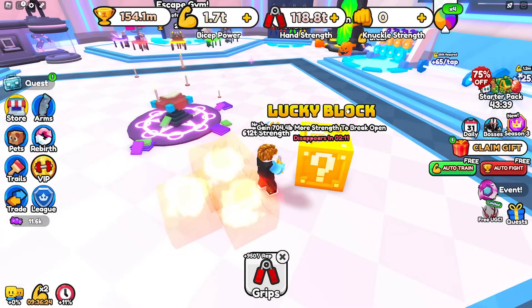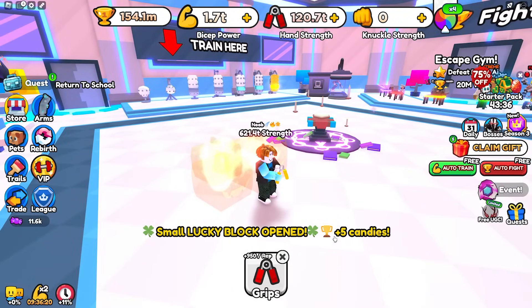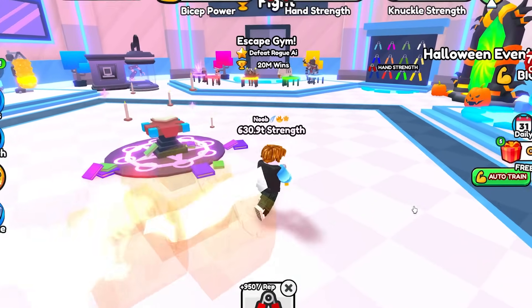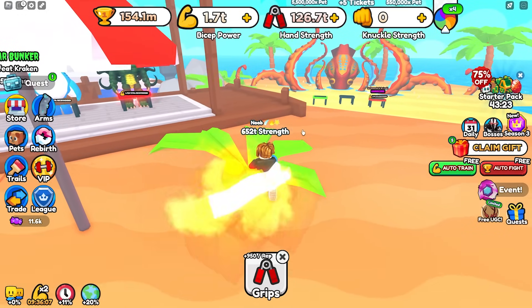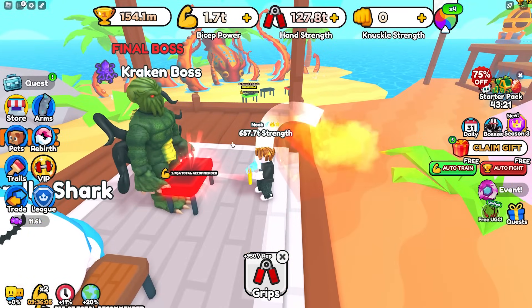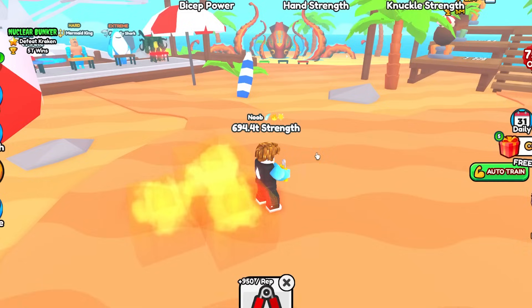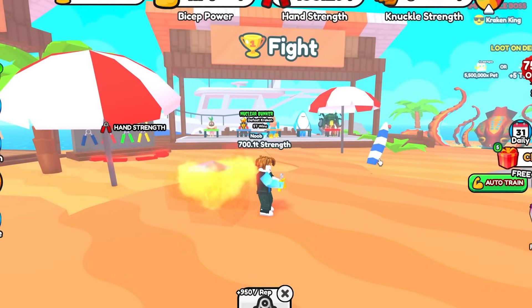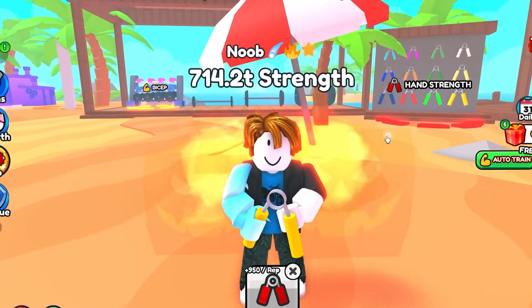Let me go ahead and break this lucky block on this account. What are we going to receive? We got five candy — oh my goodness, that was a little bit underwhelming. We're at 649 trillion strength and need 1.7 QA to defeat the Kraken. I'm probably going to be able to do it in this video, but it might take a little bit of grinding, so I'll be back once I can hopefully defeat the Kraken.